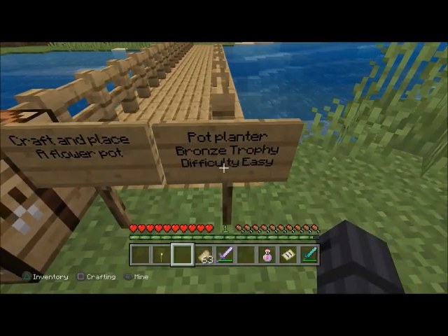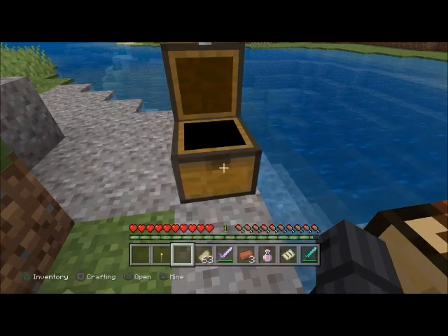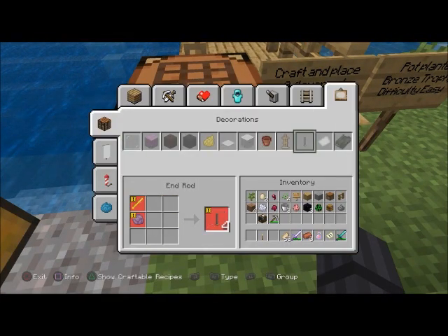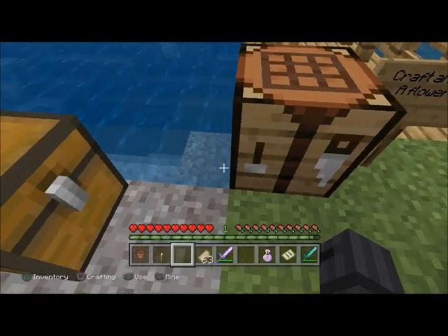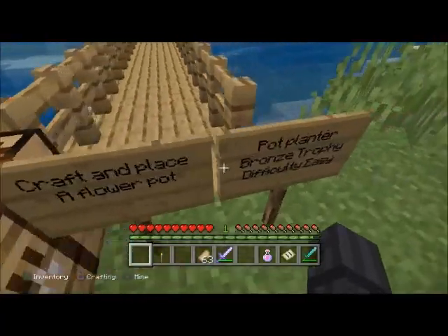'Pot Planter' — bronze trophy, difficulty easy. Craft and place a flower pot. All you need to craft a flower pot is three bricks — get them from clay, melt them in a furnace, then craft it and place it. You can put flowers or any kind of plant in there.